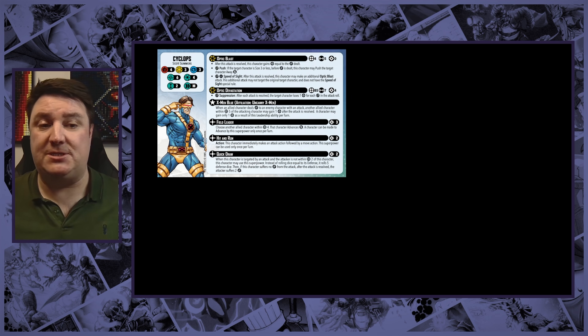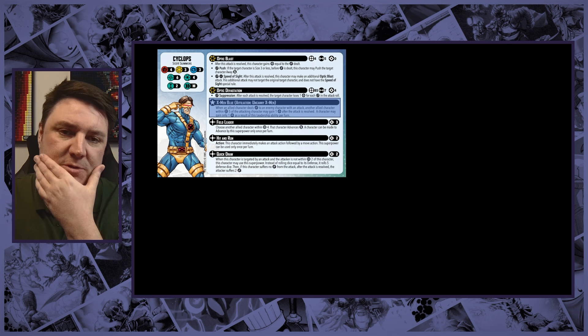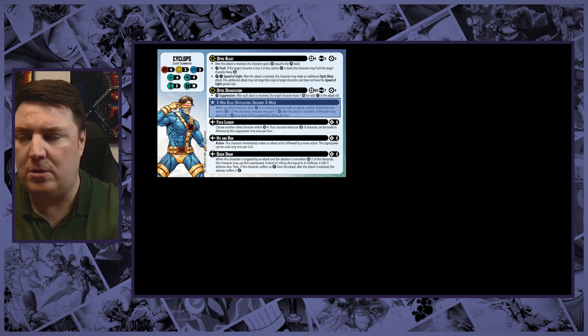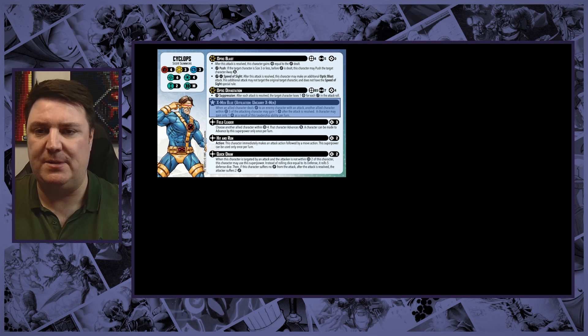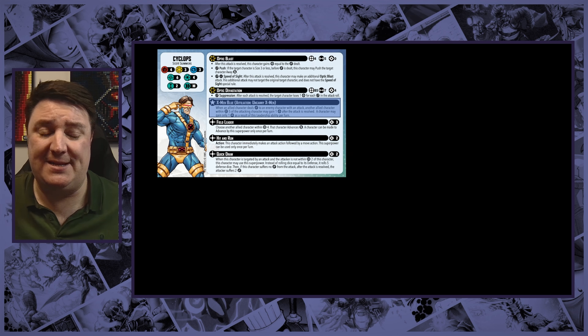So we had to start looking at leaderships. I started with Scott Summers — he's obviously a leader in affiliation for Nightcrawler. He has the X-Men Blue leadership: when an allied character deals damage to an enemy, another allied character within five of the attacking character may gain one power after the attack is resolved. So if you go four wide — four characters not including Nightcrawler — and they all get one attack off and deal damage, that's four power, plus the four from Wong and Advanced R&D. We could get to seven or eight power, but it's going to be very, very difficult.